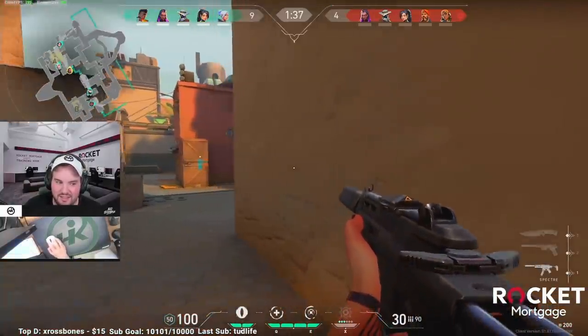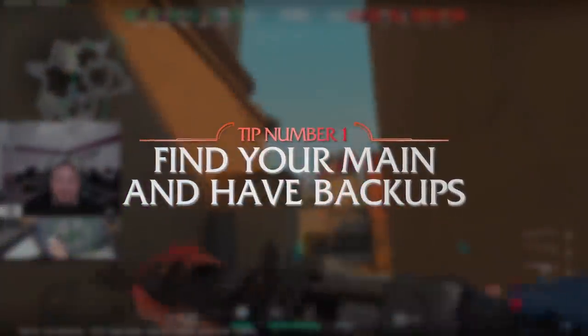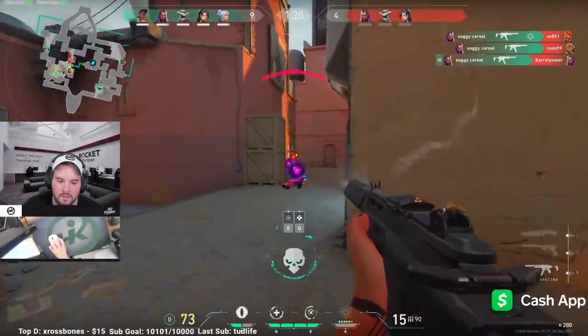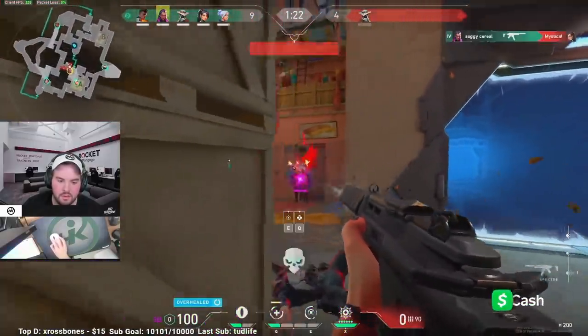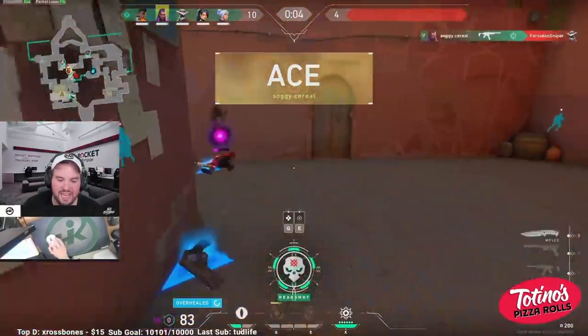The first thing that you need to do if you want to dominate your ranked placements is make sure that you find a main and you become comfortable with at least two characters. Ranked mode is not a place for you to be experimenting or learning a character as you go. You want to make sure that all the characters you plan on playing in ranked, you at least have about 20 games on or more.